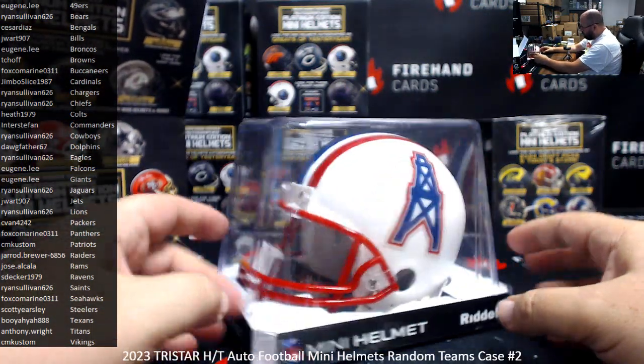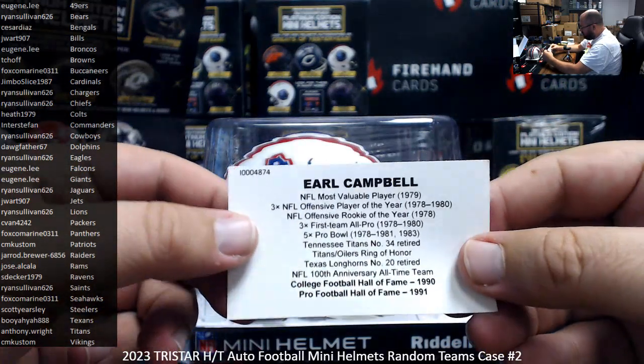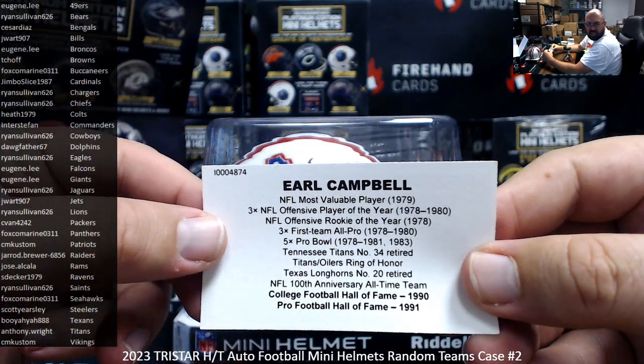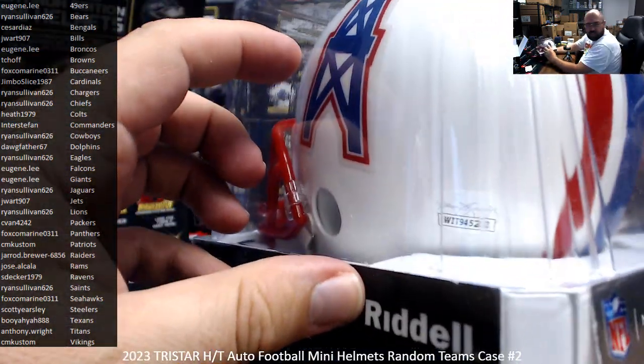Houston — wait, this will be Tennessee Titans. JSA authenticated. Earl Campbell? Sure is. Nice. Anthony Wright's got the Titans. JSA sticker right there on the left.